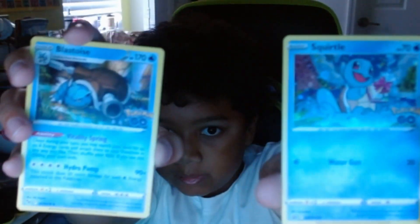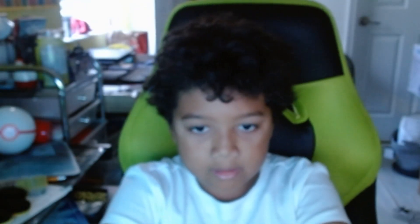I have Squirtle and Blastoise. And then I have the one and only Charizard. Now all I need is all of the Reverse Hollows for Charizard, Venusaur, and Blastoise. So those are my Hollows.